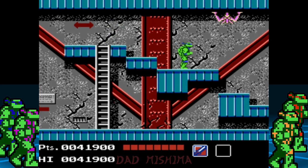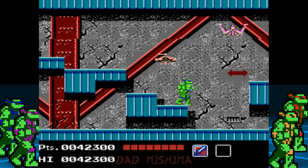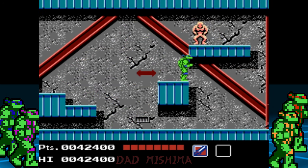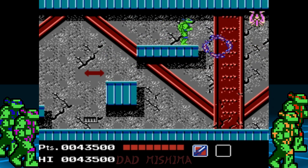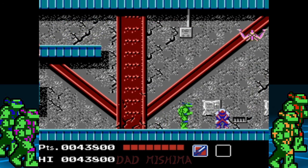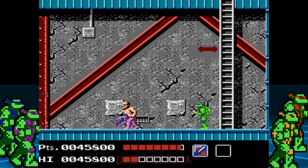Continue to head to the right. We have to minimize damage the best we can as we head to the top of the dam. This level is not too bad once you understand its layout. When fighting the chainsaw man, continue to hit him to keep him stunned and you will defeat him easily.